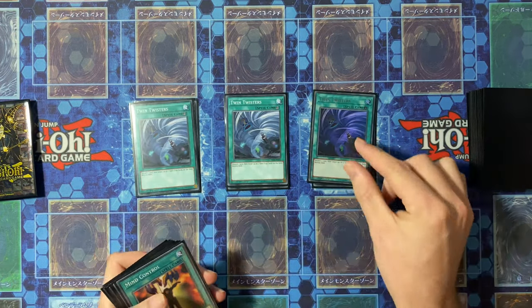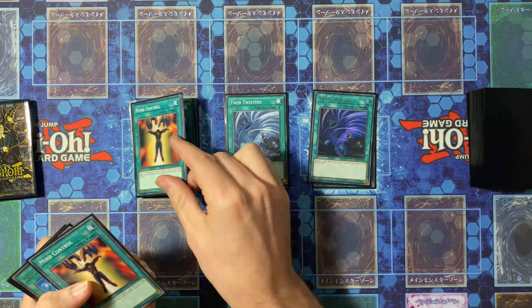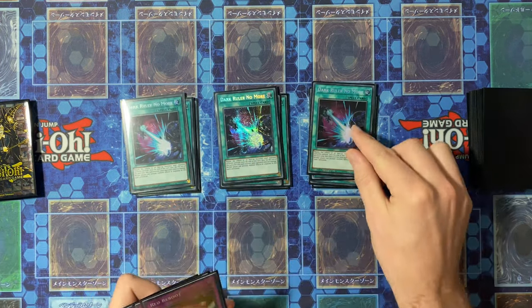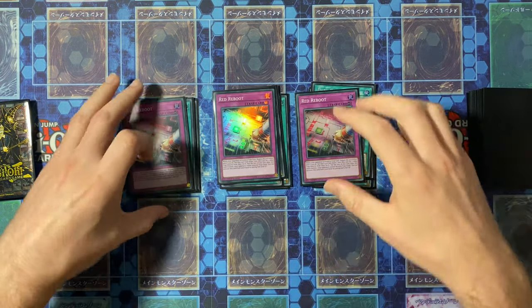Three Twin Twisters if you're playing against a deck that you need them for. Then two Mind Control and a Monster Reborn just as general extenders into Sayuja. Three Dark Ruler No More to clear off a board, and three Road Reboot for your back row decks.